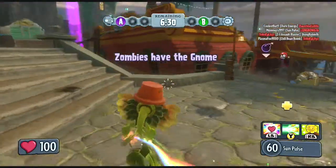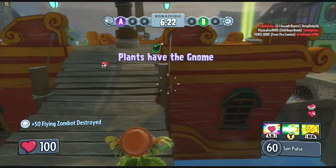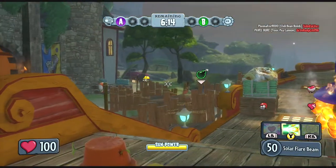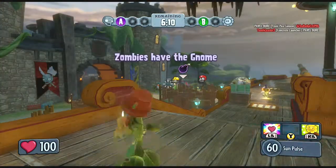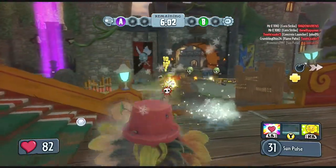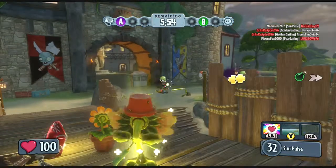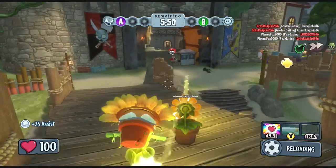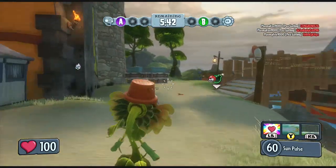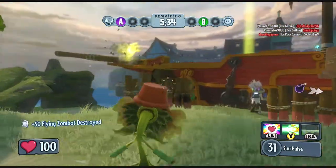That guy just rocket jumped right into the roof. Fail. He's just like, I'm gonna jump away, and then just smacked his head against the roof. I've seen all kinds of comedic events today — and this is the formula that this game is based on: comedic events. Kept on missing that guy. What was up with my aim? I cannot hit these guys today. Chemist, Zombot Drone, Chemist, Zombot Drone — not a very good combo.